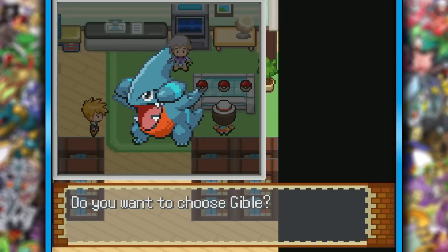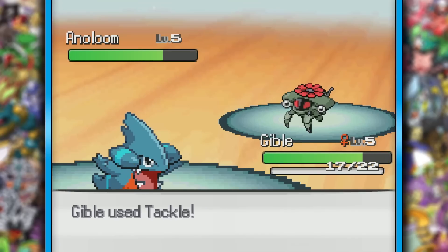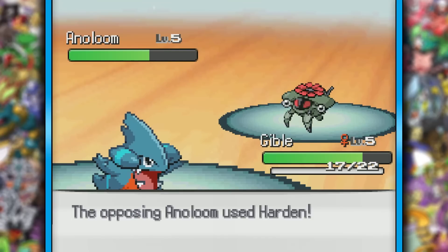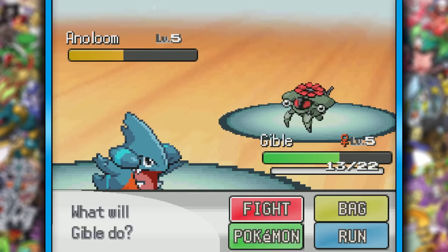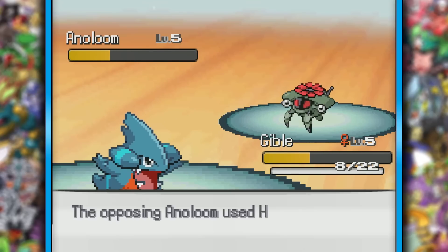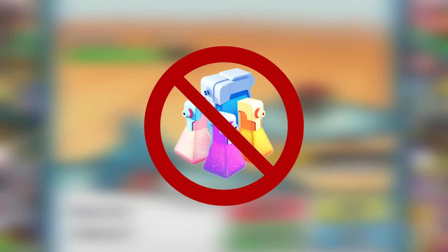Now you might be thinking Gible is a great starter, and while yes, that's true, since we won't be evolving the Duskull part of the fusions, most of our team will be at a 450 base stat total or below — more than likely below. Another thing is I'll only be able to use fusions that are dope as fuck, and not those lame fusions that just don't look right. I also won't be using potions in battle.